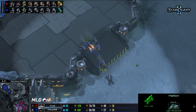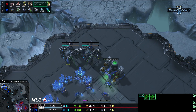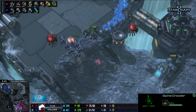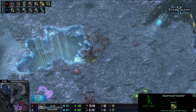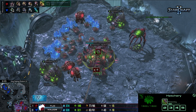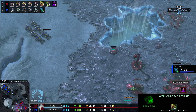We see the two engineering bays popping down. These early three barracks from Major indicate he wants to be getting a little bit aggressive with Medivacs and less emphasis on upgrades. Double engineering bay on the way for TLO. One of the evo chambers is not upgrading — he's only getting plus-one carapace and then plus-one attack. That is the upgrade that makes Banelings super good against Marines.